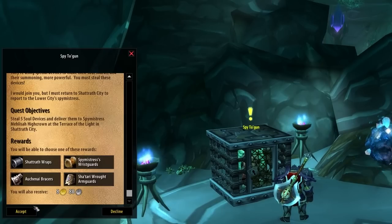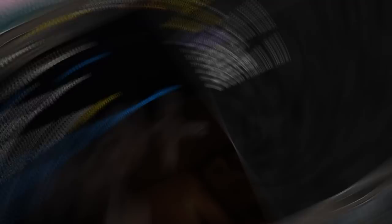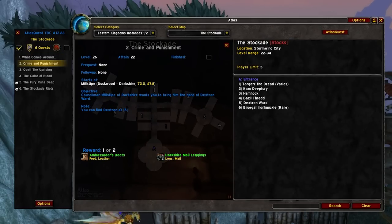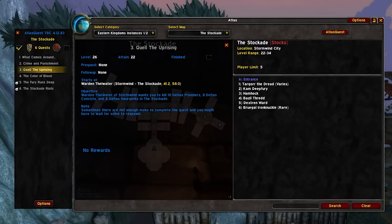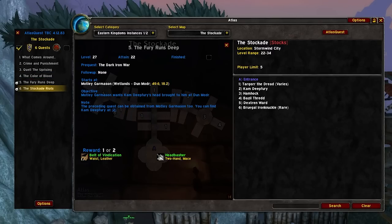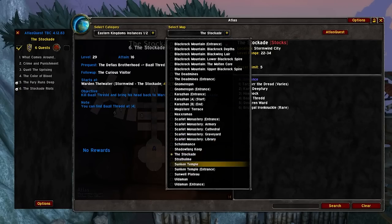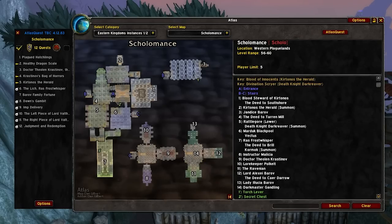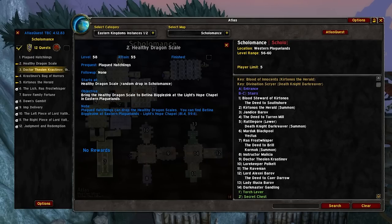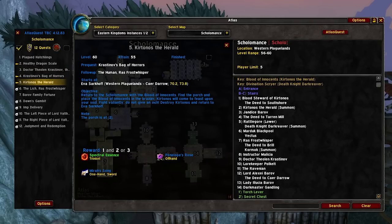My first tip is obviously to do the dungeon quests when you can do them. Get the add-on Atlas Quest to make it easier to find the quest starting locations. This add-on is great — it shows you all the quests for the dungeon, gives you locations, coordinates, and even shows you where certain quest chains start to eventually unlock a quest for that dungeon. I will also show all the quest starting locations in the video and the level requirements for all the quests for every single dungeon.